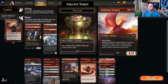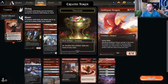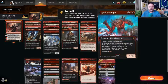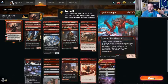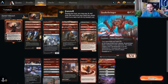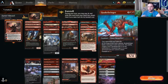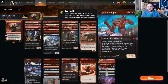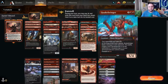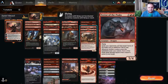Gold Span Dragon is a five-mana four-four flyer. When it attacks or is targeted by a spell, it creates a treasure token, and your treasures sacrifice to add two mana of any one color — it's fantastic. Quake Bringer is mostly a four-mana five-four that stops opponents from gaining life, and at the beginning of your upkeep it deals two damage to each opponent — this triggers if Quake Bringer is on the battlefield or in your graveyard while you control a giant.